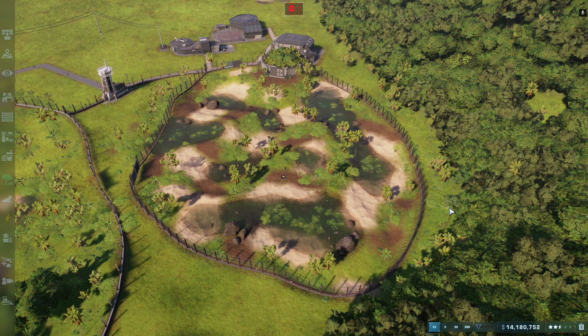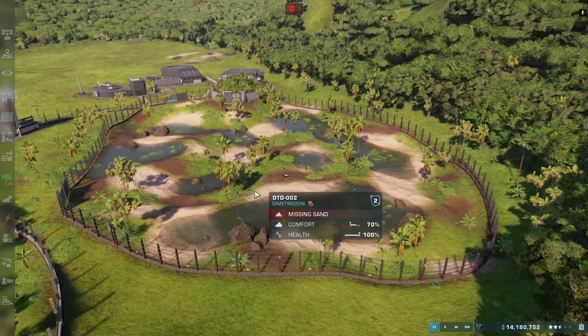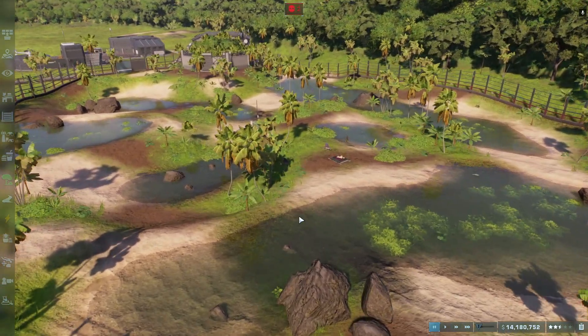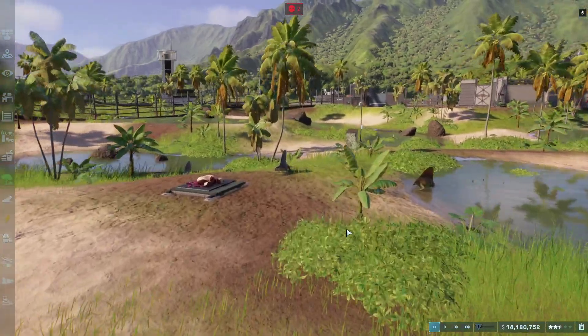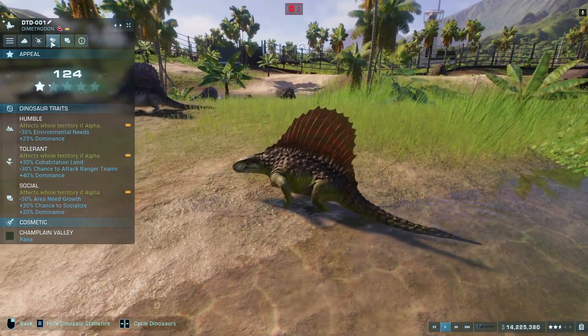I wanted to show you my Dimetrodon exhibit. I was going for a little swampy look with a bunch of sand and dirt and lagoon sort of deal. But what's truly amazing is that this is their king, this is their alpha.